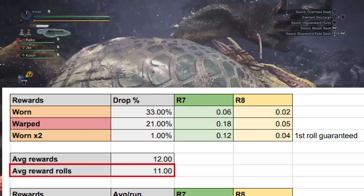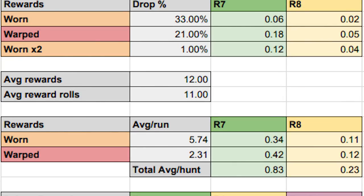This guaranteed Double Worn Facestone brings the actual rolls down to 11 total, so we combine that with the drop rate percentages and we get these results. On average, you get 5.74 Worn Facestones and 2.31 Warped Facestones per run. Any individual hunt will of course sometimes have more or less, but over the course of enough hunts they will average out to this. We can then multiply this by the R7 and R8 deco drop rate for these facestones.